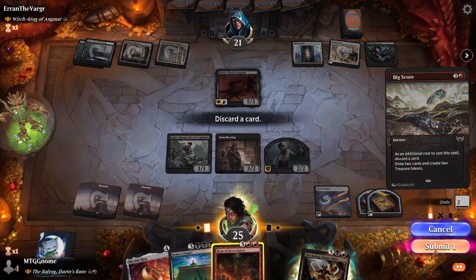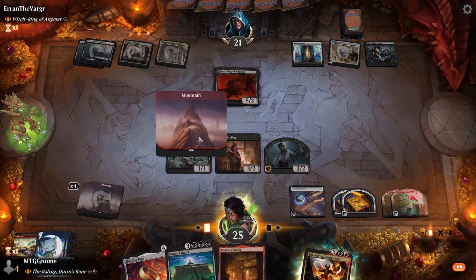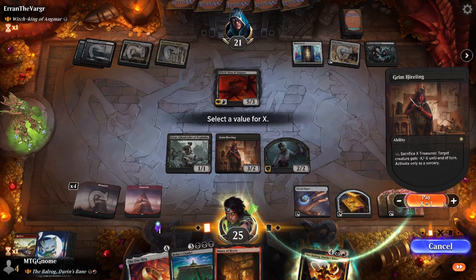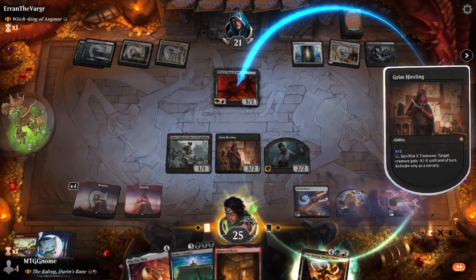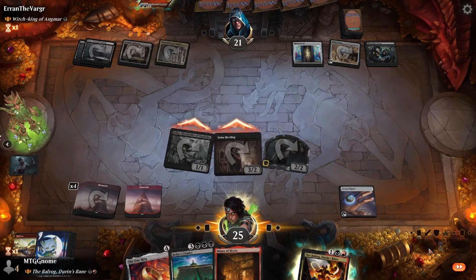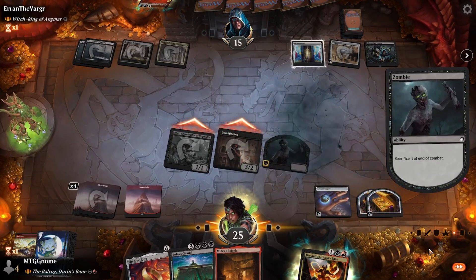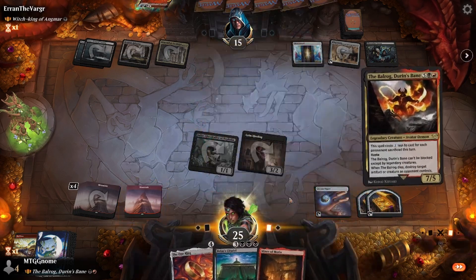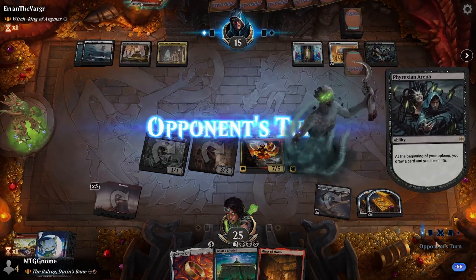We play Big Score, toss the Hour of Devastation, make more treasures, play a Mountain, and sacrifice three treasures to give the opponent's Witch King minus three, minus three. Then we swing out for six damage, making two more treasures. If you don't have Grim Hireling, what are you waiting for? This video should convince you. We pay just two mana to cast the Balrog — which is insane.